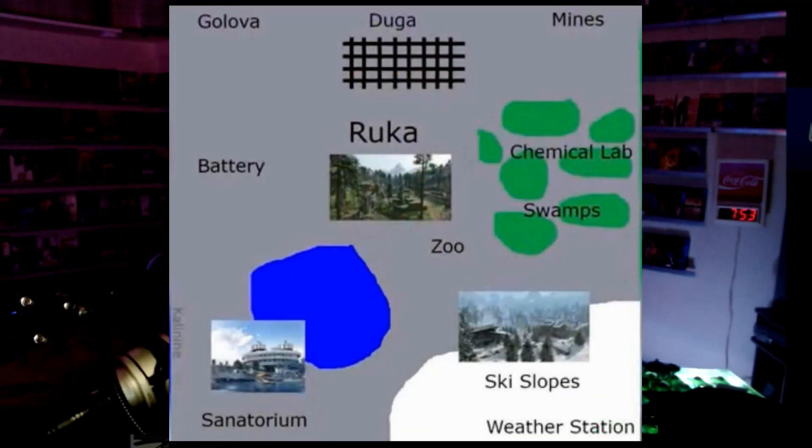This map is a representation by Kalanine, and you can see all the new locations. Many of these locations are obviously Fire Team maps, but there are other locations as well that represent maps going all the way back to World at War.